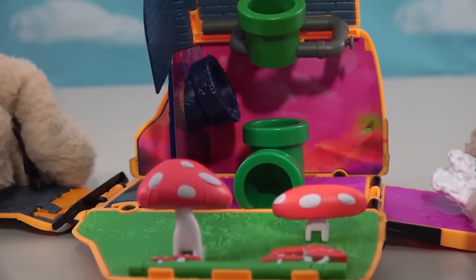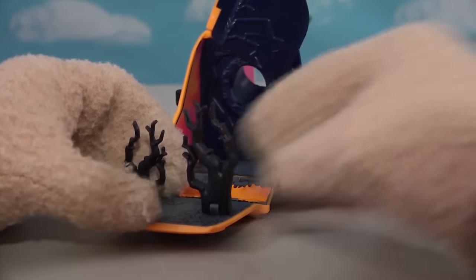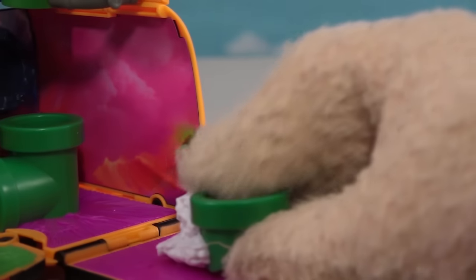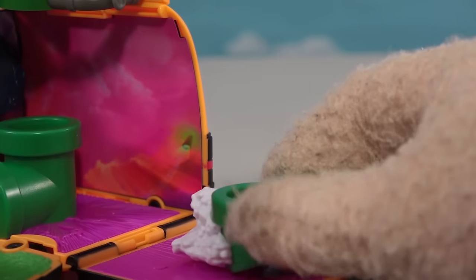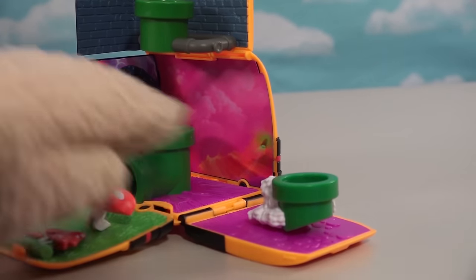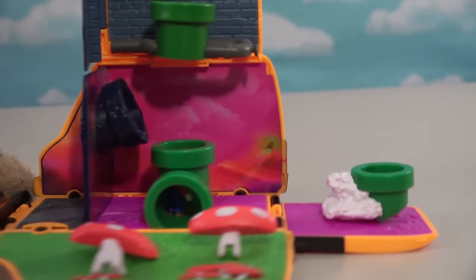We'll flip all this stuff out. So we get pipes over here, we get mushrooms, and then the dark kingdom for Bowser. But before we get too ahead of ourselves, let's check out this little scene one by one. Right here we have a pipe with — what is that around it? Soap bubbles or clouds or something? This might be the entry point for Mario to come in. He flung out of there and went into the pipe — such aerodynamics! I love it.